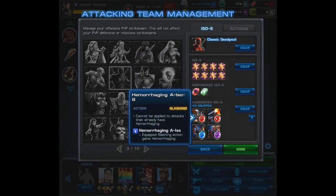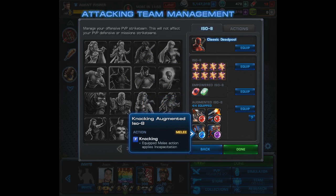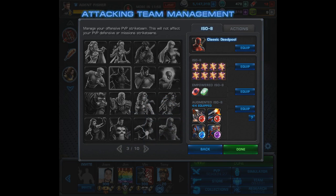You'll see that in the video itself. He's going to have hemorrhaging on his level 1, so it'll cause immediate bleed damage. Then on his bang bang bang we have bursting to deal with shields, knocking on his level 6, and powerful on his level 9. There's a lot more that you can do with him but we're going to go with that for now.